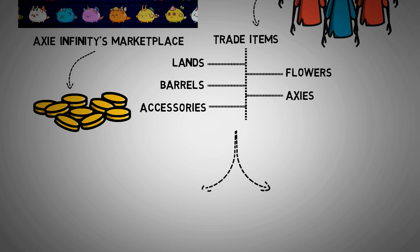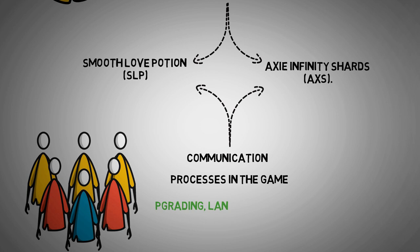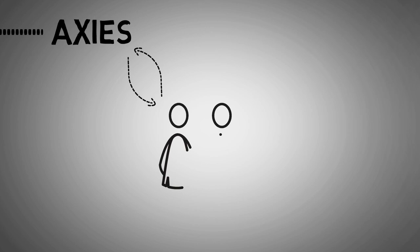This game employs two distinct coins. They are Smooth Love Potion (SLP) and Axie Infinity Shards (AXS). Both coins are necessary in the communication and processes in the game. Users need them for upgrading, land acquisition, and most essentially, breeding.